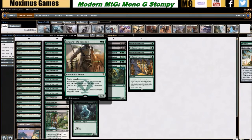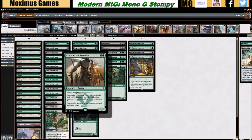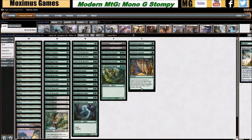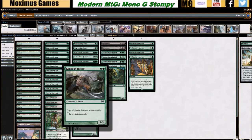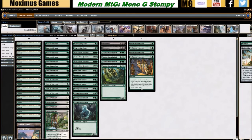Avatar of the Resolute — if by chance you've played an Experiment One that got a couple of counters via evolving, playing Avatar on turn two or three can potentially get you a 4/3 or bigger with trample and reach, which is a huge deal. Colossal Tusker is one of the weaker creatures in the deck, but it's a 3/3 for two mana, so if you like creatures and beating down you're getting the picture of what this green Stompy deck is about.